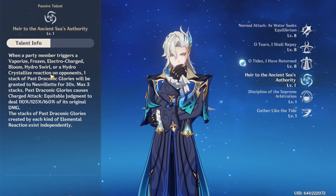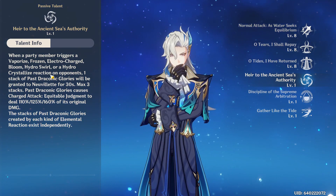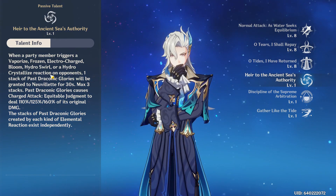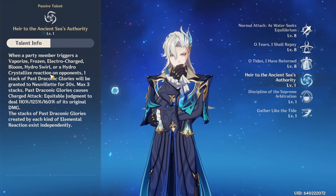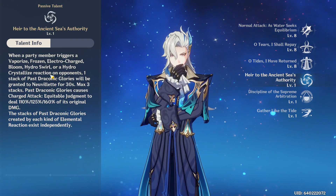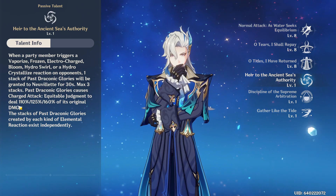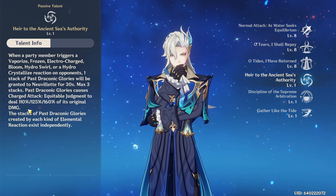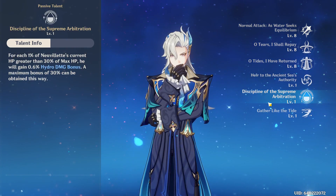His passive talents are also really good. It states: when a party member triggers a Vaporize, Frozen, Electro-Charged, Bloom, Hydro Swirl, or Hydro Crystallize reaction — basically anything — one stack of Past Draconic Glories will be granted to Neuvillette for 30 seconds, max three stacks. This grants bonus charge attack damage: one stack is 110 percent of original damage, two stacks 125 percent, three stacks 160 percent. Very amazing.